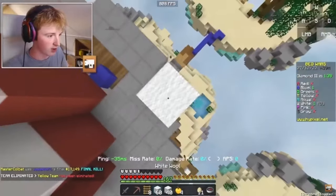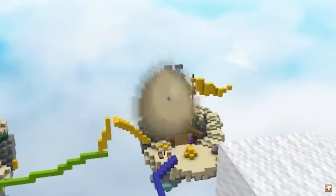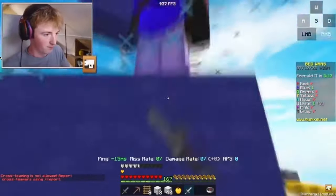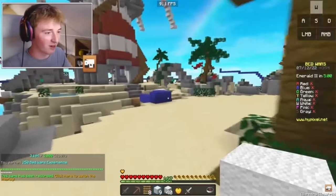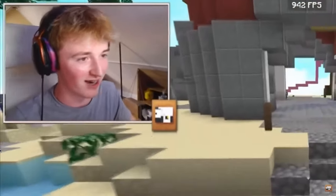Now you want to drink jump boost and go as high as you can, and spawn a bridge egg in every direction. Now you can go anywhere — the enemy has no escape. Of course we're gonna win; this is like the best battle strategy, right?